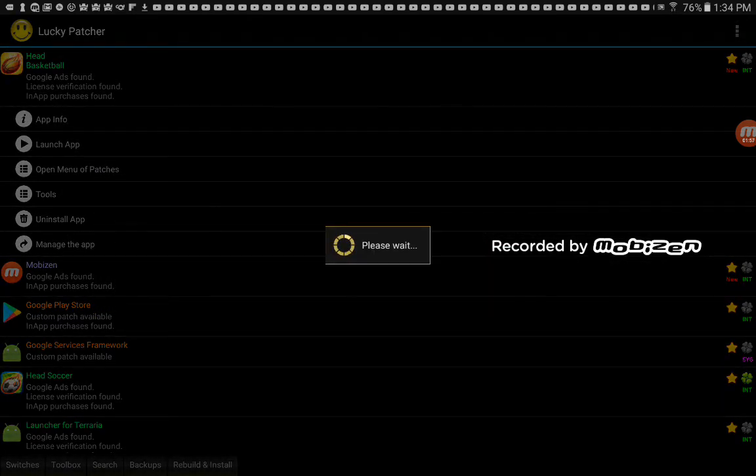You want to rebuild the app and then it takes quite a while — I mean, not that long. But this really does work. I'm pretty psyched about this, same as Head Soccer — I got the hacks for Head Soccer. I also got it for Terraria and I used to have it for Subway Surfers, but then it wouldn't let me buy anything because it was messed up.